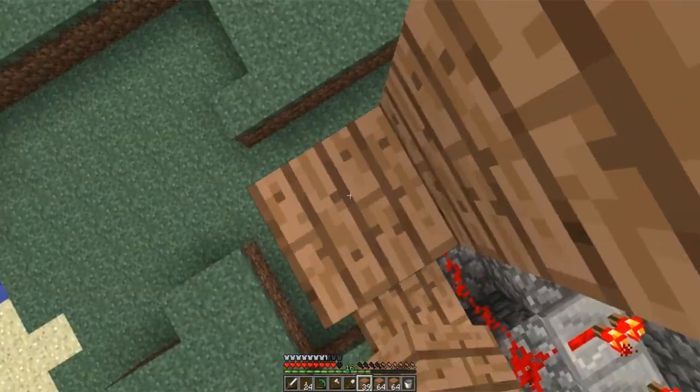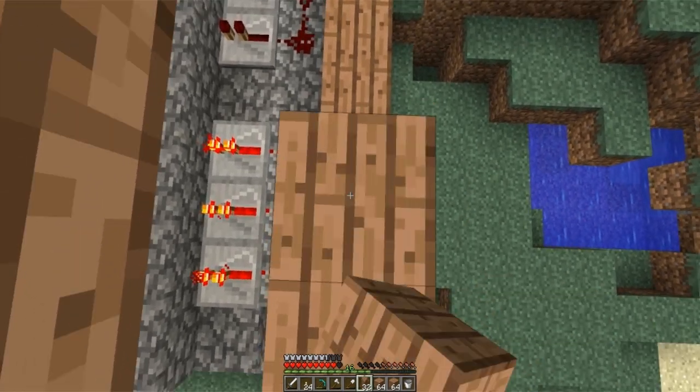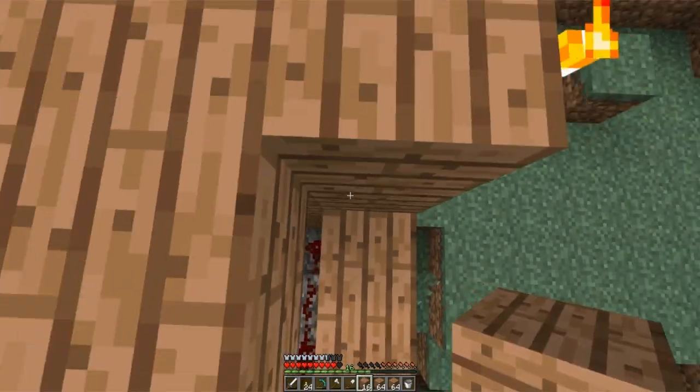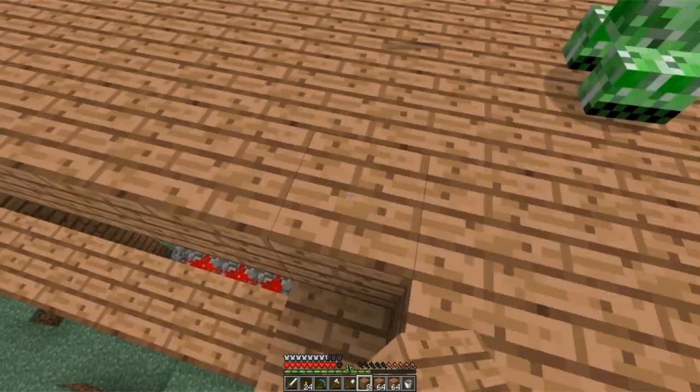We're going to build like 2 more floors up depending on what blocks we find. And you wouldn't have seen it on my channel last episode, so I'm going to show it to you now. This is the start of the automated mushroom farm. It's going to be like — when it grows you press the lever and it cuts them down.